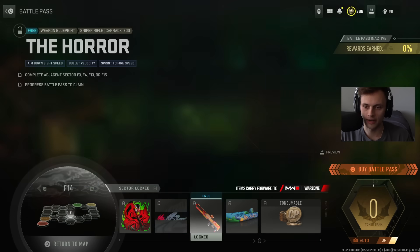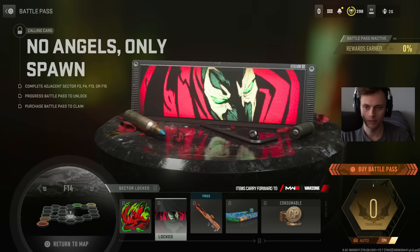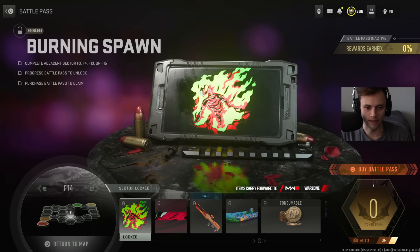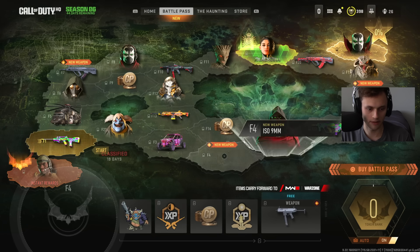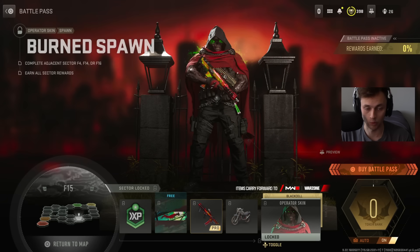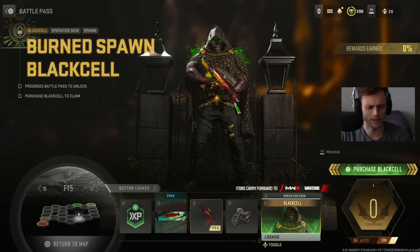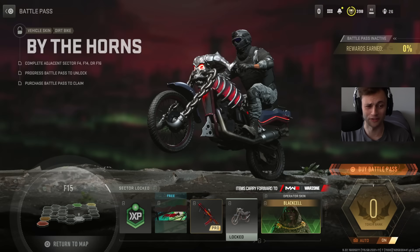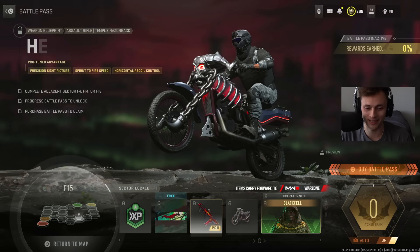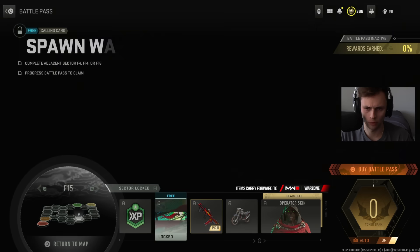F14: cop points, a vehicle skin — a little boat — another orange calling card, an emblem, and a Blueprint called Character 100. Then Burn Spawn with a green animation on the base version, and the Black Cell version too — these operator skins are fire. Also a dirt bike skin and the Tempest Razorback blueprint, which looks pretty cool.